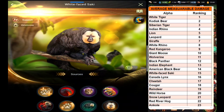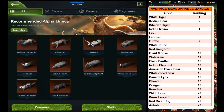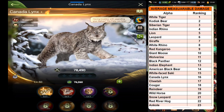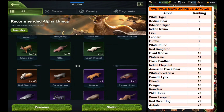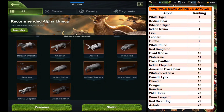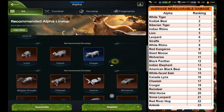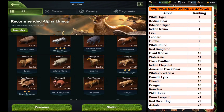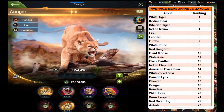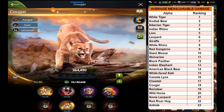On the 15th rank is White Face Saki — I haven't got it yet, it's an omnivorous and supportive type alpha. After that, Canada Lynx — I just got a single piece of it, it's a supportive carnivorous alpha. After Canada Lynx there is Cheetah — this is one of the paid alphas you can get from events or purchase. After Cheetah there is Cowgirl, which is a good alpha for herd hunting, a universal and herd-hunting type alpha.